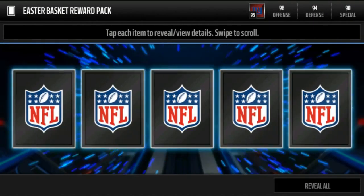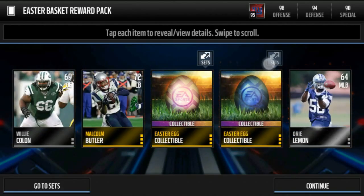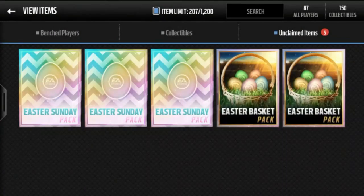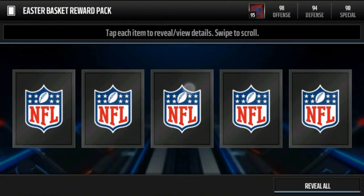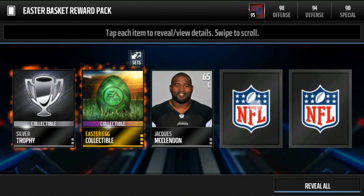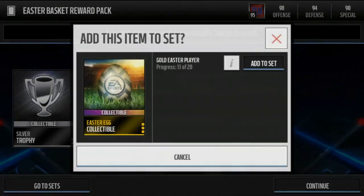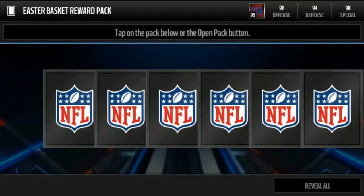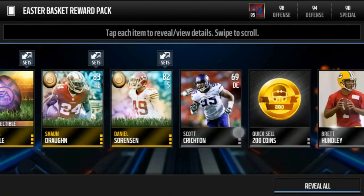Three more baskets and then we can go into the other three packs. Hopefully we can pull a crystal Easter legend — that's what I'm hoping for out of these pack openings. I did a couple pro packs and pulled a Chris Harris position hero card — I think I sold that for like 80k, so that's good.